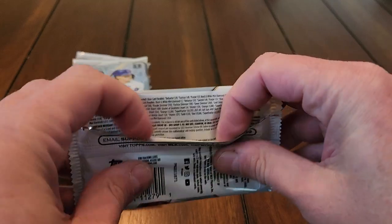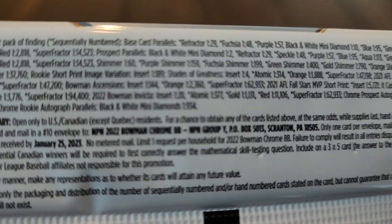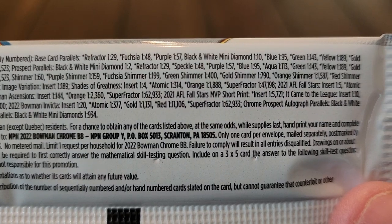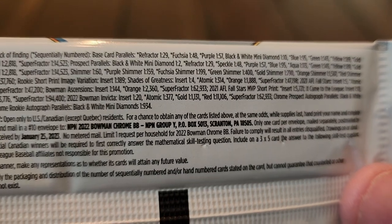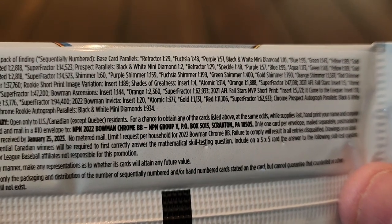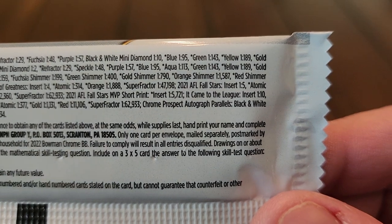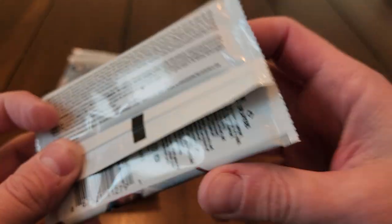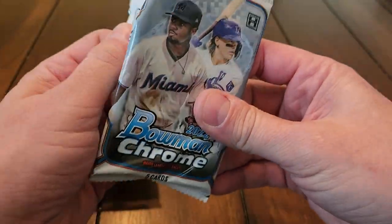Let's check out our odds. The odds on the box are actually on the side of the box. You can kind of get an idea here of some of the things we're looking for — refractors one out of 29 packs, fuchsias, purples, black and white mini diamonds, blues and greens, photo variations. You can get autographs in black and white mini diamonds, though they're pretty tough pulls. A black and white mini diamond autograph is one out of 253, and you can get the rookie.